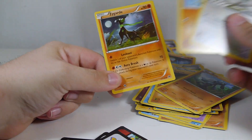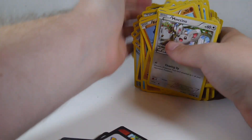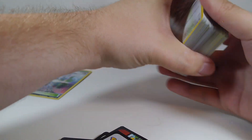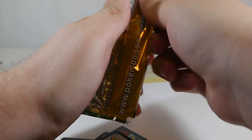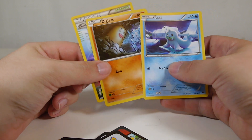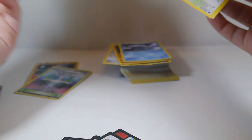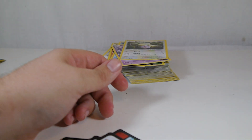There's the Zygarde normal form that we got the reverse of. I'm gonna clean this up just a smidge because it keeps falling over on me. There is sparkly pack residue all over the place — I keep catching a glimpse of it thinking it might be a good card, but no, it's just foily pack residue. So currently this is an absolute regret. I regret everything about this video.